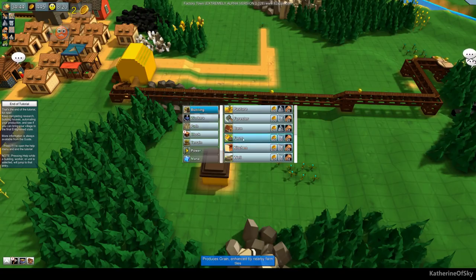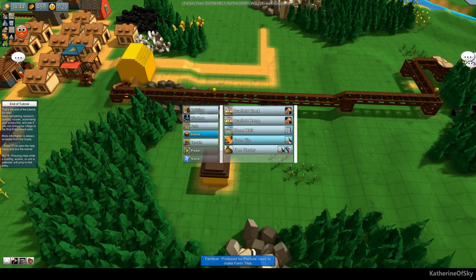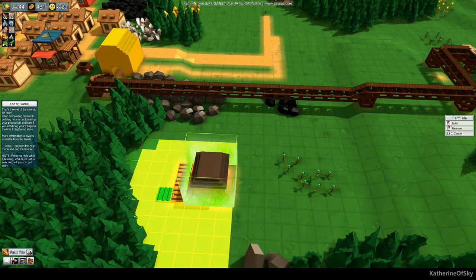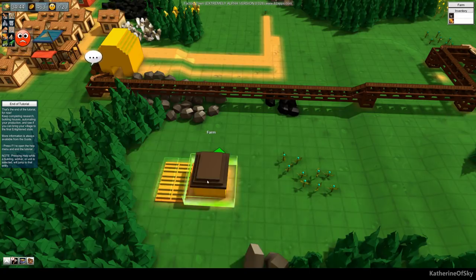There's a farm worker's path. I have not done these yet. Farm tiles — here we go. They need fertilizer. Thank goodness we are storing some of that, so that's good. Let's go ahead and get these set up. Okay, can't afford it — we need more stuff. It needs just water, which is miles away.